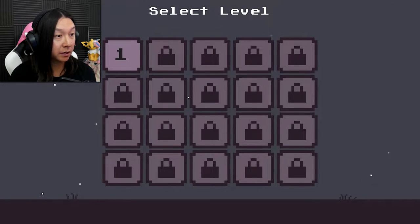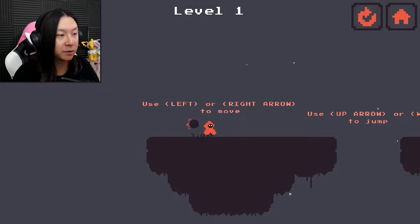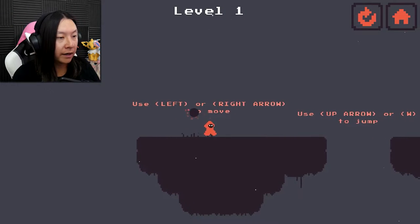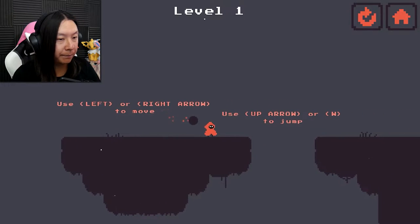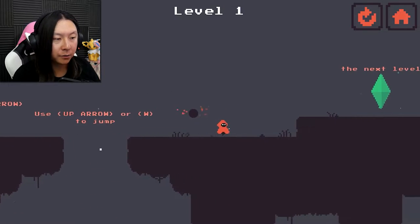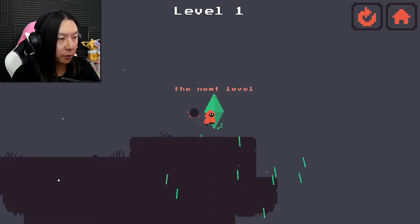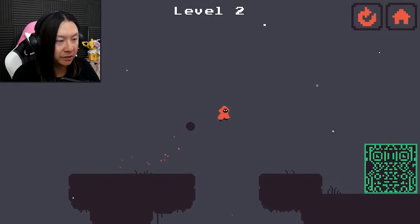It looks like we have a large number of levels - 20 in fact - so we'll try to get through as many as we can. Use left or right arrow to move, up arrow or W to jump. We have a little orb following us around. I like that we're just this cute little wizard guy. Touch the big crystal to go to the next level - I like that victory noise.